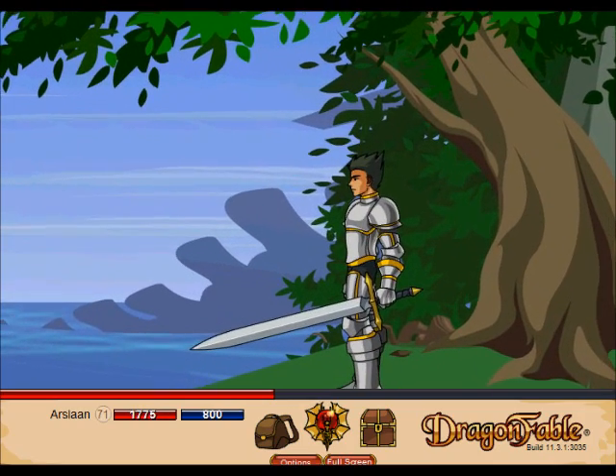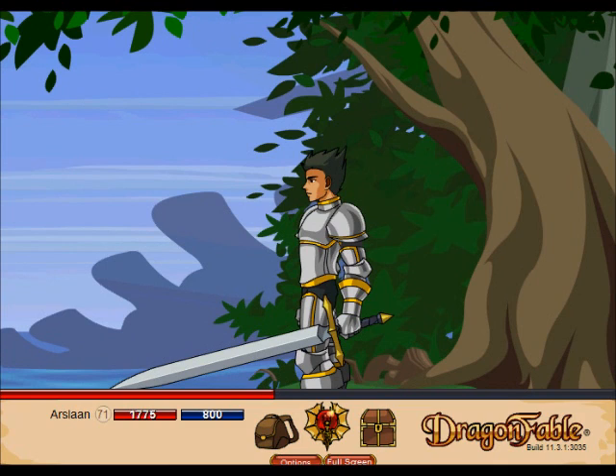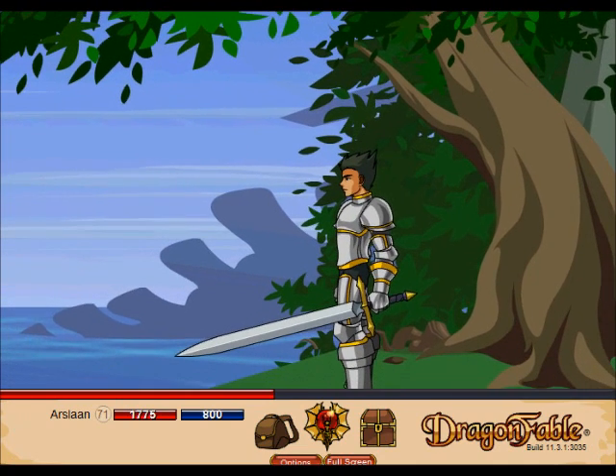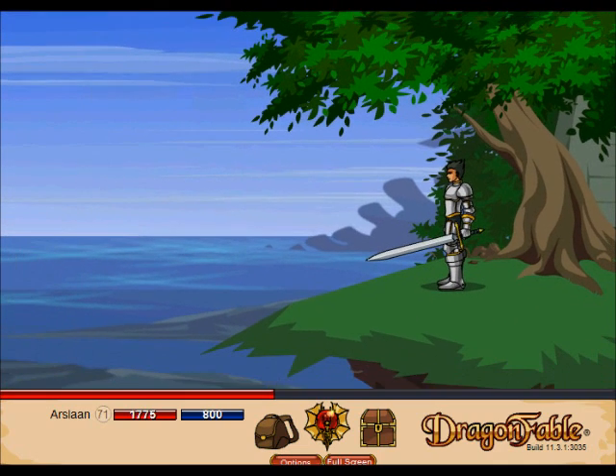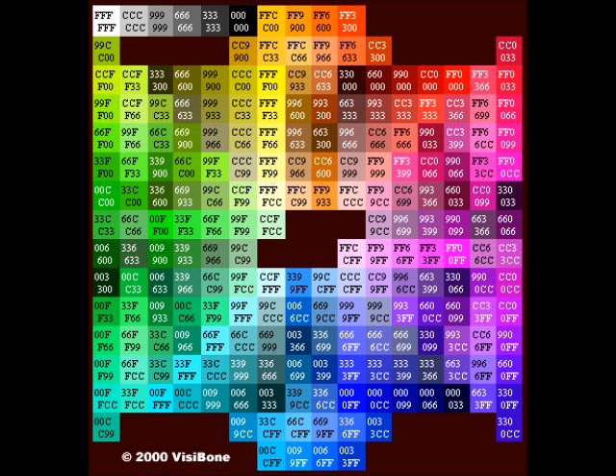Thank you for watching, please subscribe, like, favorite, comment, and click those share buttons — it actually helps me out a lot and it's going to help me start a new project I'm making for you guys, so I'll give you more details on that soon. Here is the hex color code table — if you have a dragon amulet you can change your colors to whatever you want.